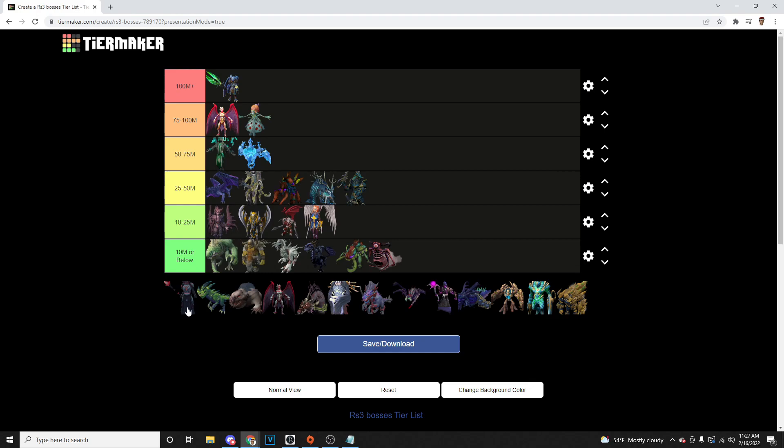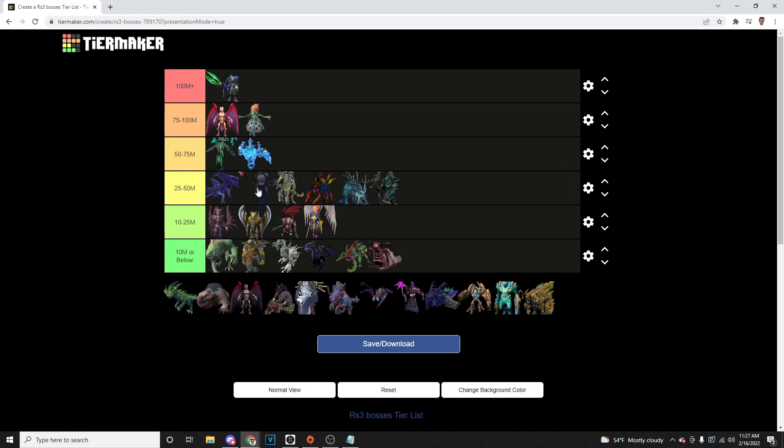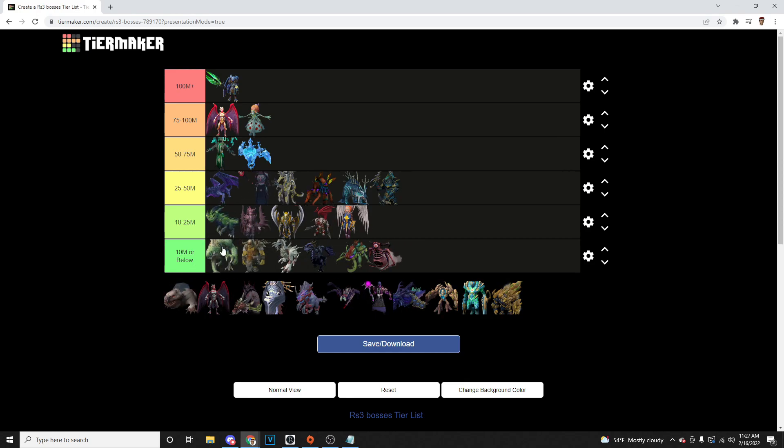Next we've got Magister — Magister's not great, probably better than Greg. It's got high requirements and it's really not the best boss for money, but we'll throw it up there. Rex Matriarchs we're going to throw in the 10 to 25 mil GP range — it's going to be closer to 25 mil depending on which ones you're killing, which ones you're camping, whether you're doing all three solo, duo, whatever. Pretty good money overall — the drops are really good, the hearts and the sword pieces.